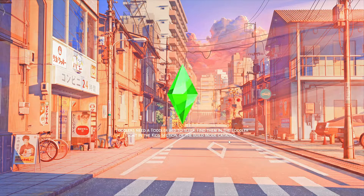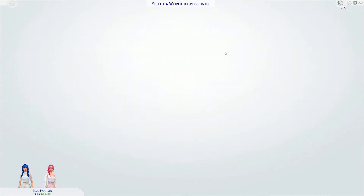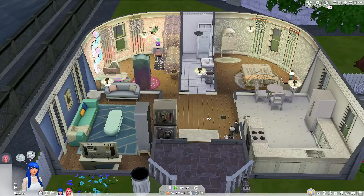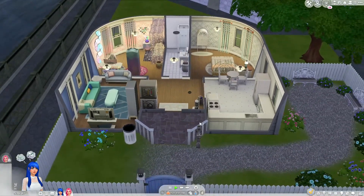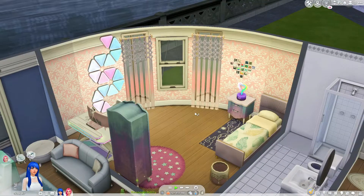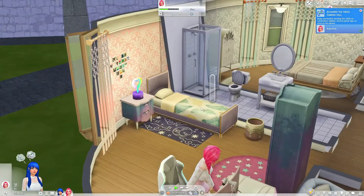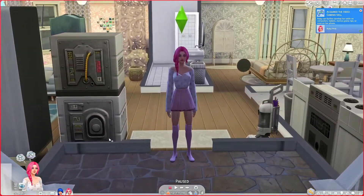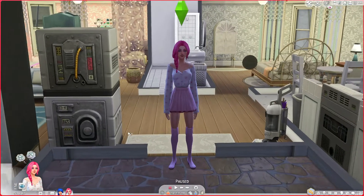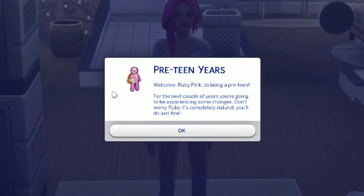Okay, we're going to go ahead and go into the game. I'm so excited for it — I've only very briefly played with this mod. We're gonna start in fall and go to Windenburg. I just got this house off the gallery — look how pretty it is. It uses the rounded walls, and I think this is actually the first time I've really seen the rounded walls in my game. Perfect teenage room! So the first thing to do is give her the pre-teen trait. We have a new category here — we're gonna click it. Settings. Add the pre-teen trait. Welcome Ruby Pink to being a pre-teen.